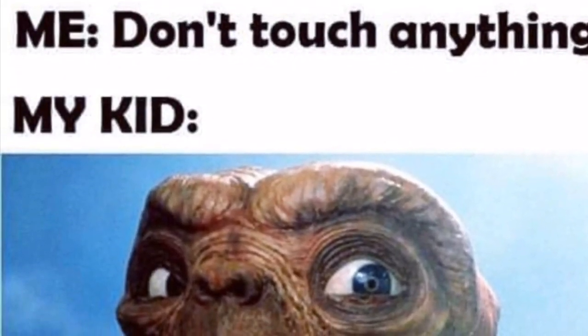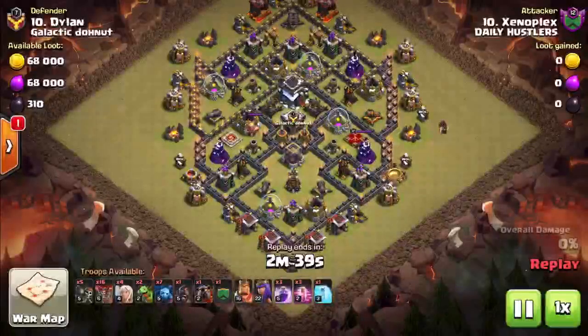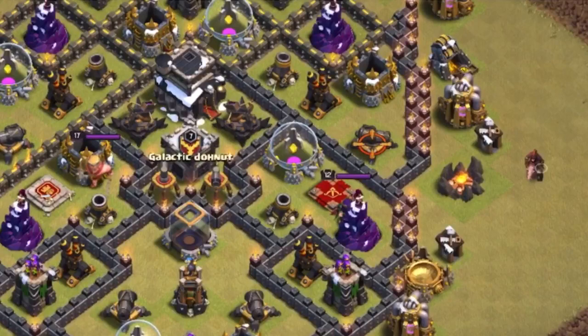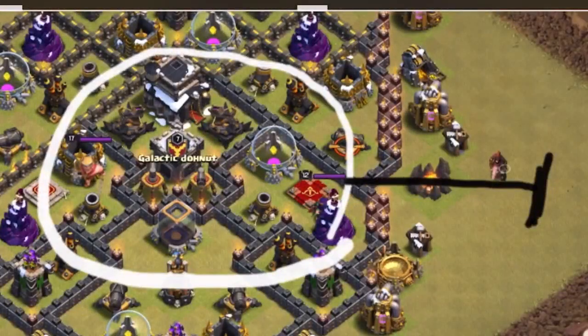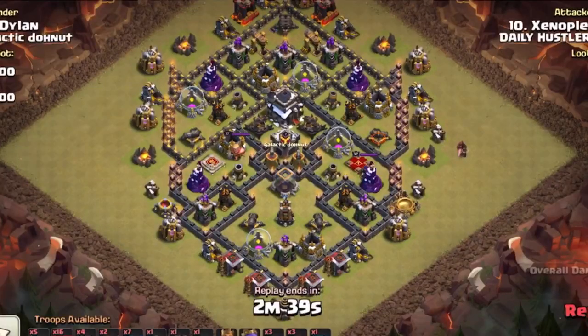On to the second attack — it's by Xenoplex from Daily Hustlers. He sent me this attack that he did in war, which was a really good attack. He nailed it pretty good, but I'm going to try to break it down to how I see it before he does it. First off, you would want to drop a hog rider because it's a war — we guarantee there's something in the clan castle. The clan castle circle is much bigger than that, probably to the edge of that fire camp you see. We'll send one hog in to see what's going to come out. Obviously it'll be something good because it's a clan war.